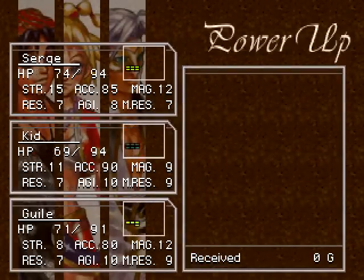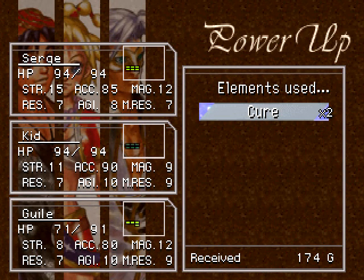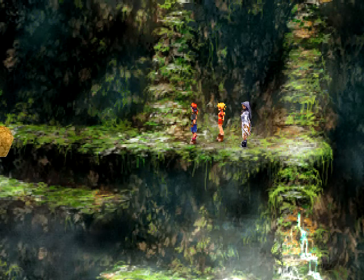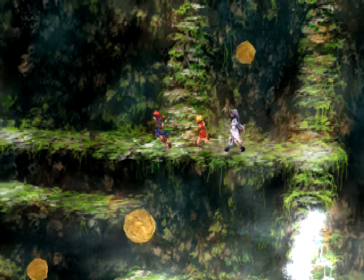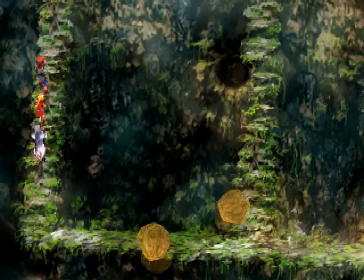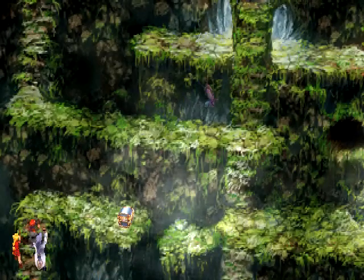Yay! What do we get? Guile's a little low on health there. Now, we can go up. The right one is a dead end; the middle is the way we want to go. If we go over here on the left, though, there is a chest we can grab real quick.